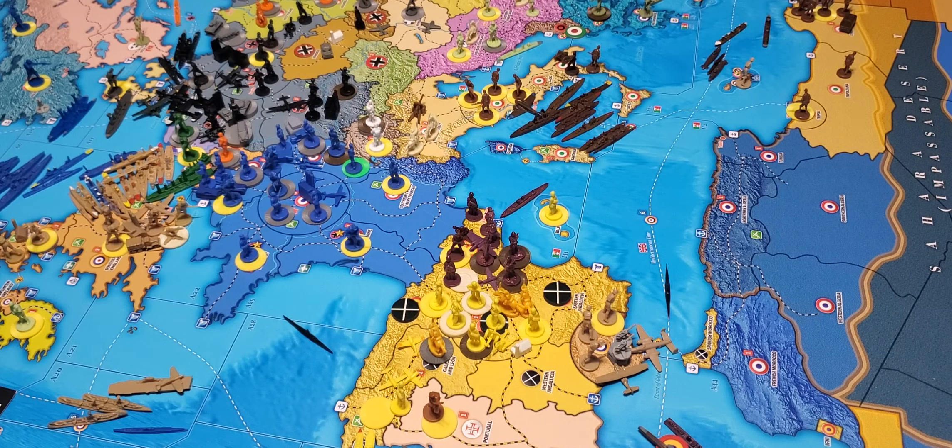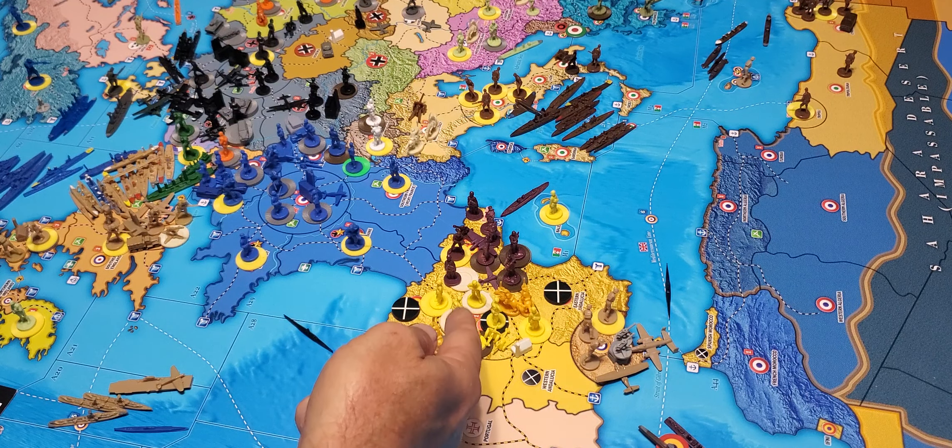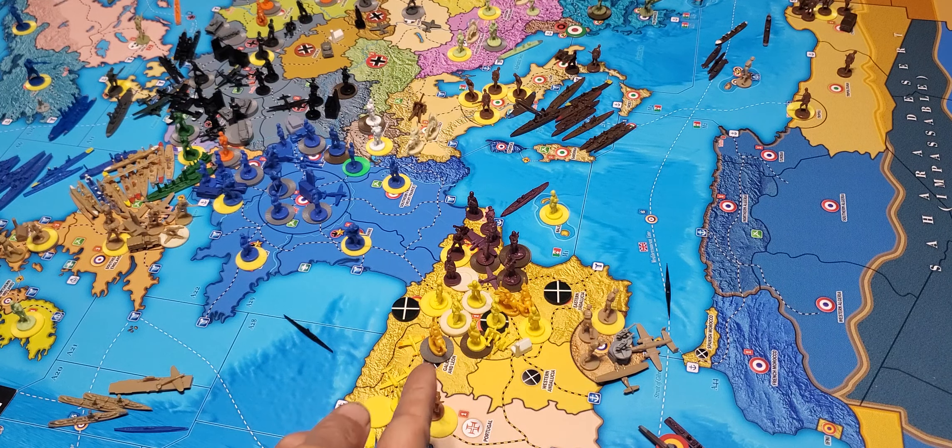Counting the forces: 6 infantry, a militia, a mountain infantry, 2 cavalry, and 2 artillery in Madrid proper.